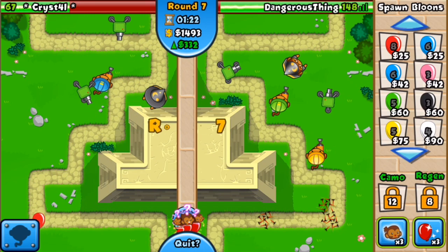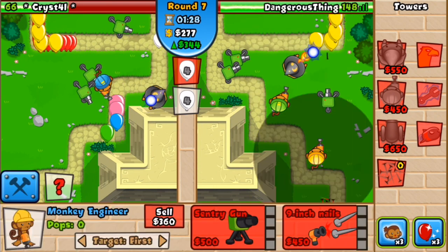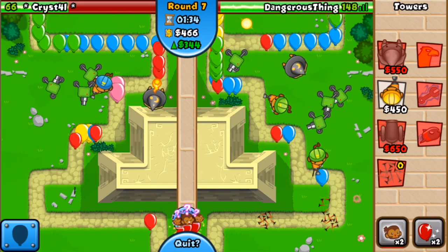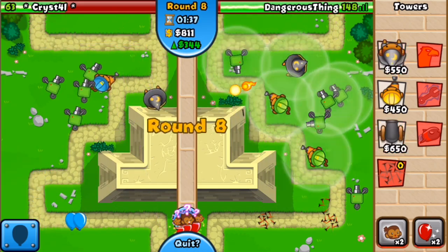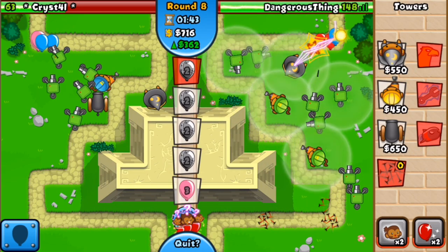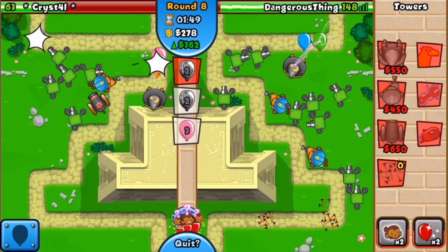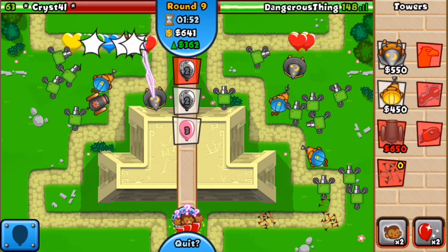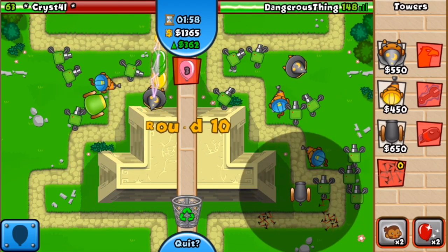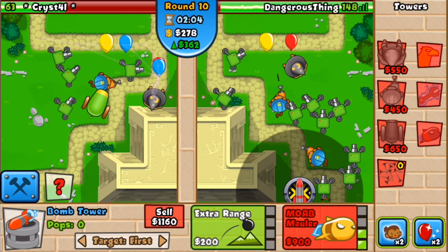He definitely needs to put something closer to the bottom because that's where he's struggling. He's already at 66 and I'm at 148 — I definitely have a huge advantage. I'm gonna place a few spikes and get faster engineering on the next engineer so they can start pumping out those sentry guns. Let's see if he's ready for some leads — leads are my favorites. I've gotten rushed with leads so many times in the past, with my good friends being completely ruthless. Let's put this cannon here.